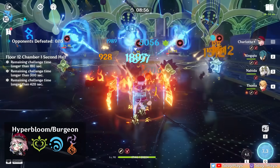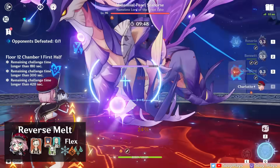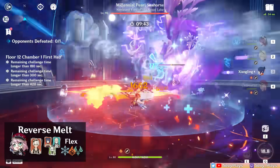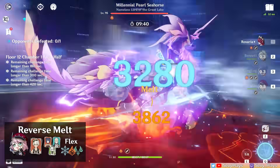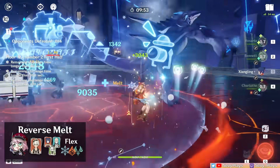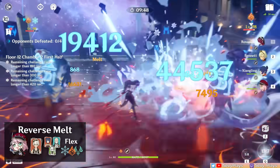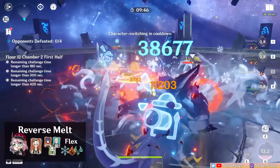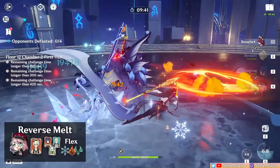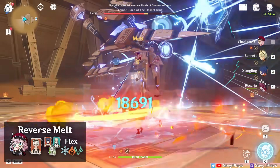Freeze and fridge variants will be her ideal teams. Reverse Melt teams are another option where she could provide healing and off-field damage, or serve as an on-field cryo DPS — typically enabled by a Bennett-Xingling combo, Sunfire combo, or Burn combo with Nahida. However, with Bennett already a staple in most Reverse Melt teams, Charlotte's healing becomes redundant, and since she doesn't output great damage, using another cryo DPS or support with more damage or buffs is generally better. Though if you just want more comfort, Bennett and Charlotte together will give a lot of healing.